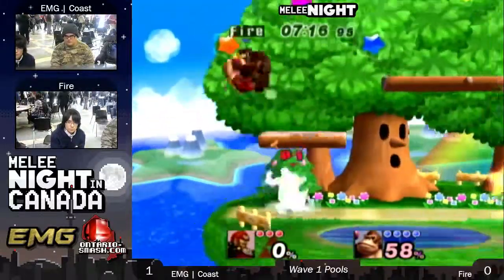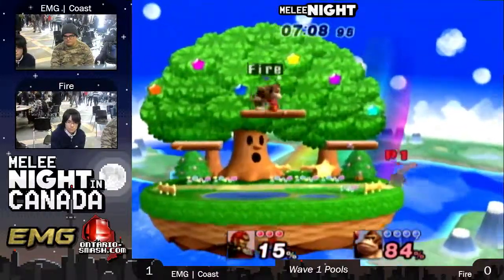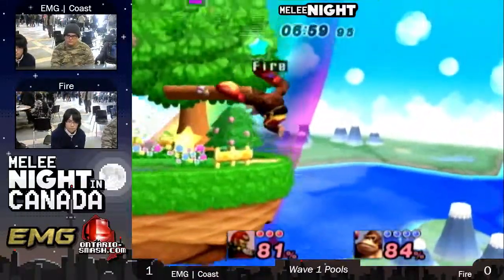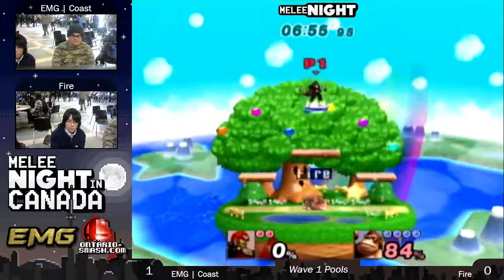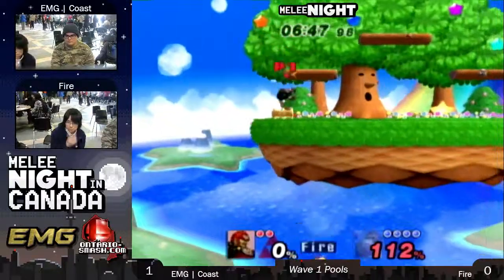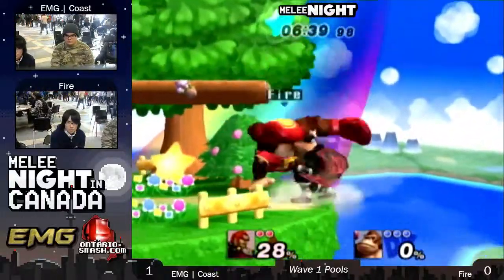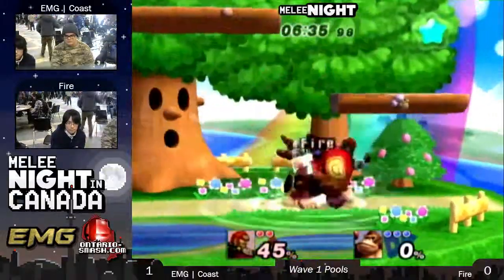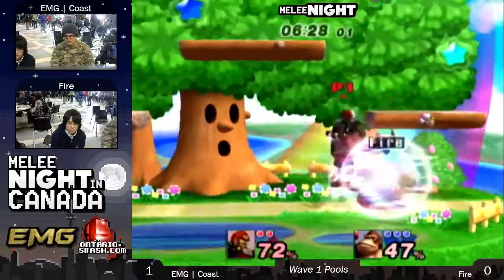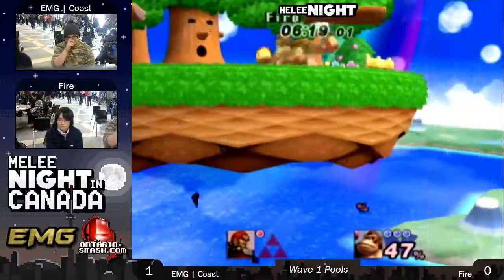Gets the back air. Fire is doing way better in this game. The Donkey Punch punishing the side B — that was amazing. He's probably adapting right now. Nice wavedashes, up B. His counterpick is working in his favor. Fire still has a lead by a whole stock. Airdodges to get back to safety. Cargo throw into down air. Lands on stage though. Down air into the grabs. Gets the first hit in there. Nice cargo throw combo. Fire is pretty on point right now. Takes that stock.